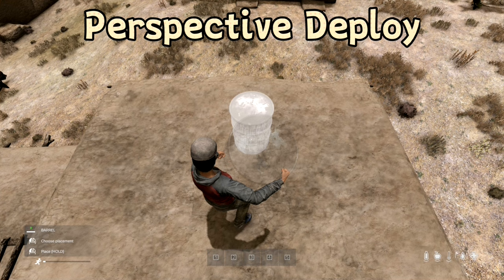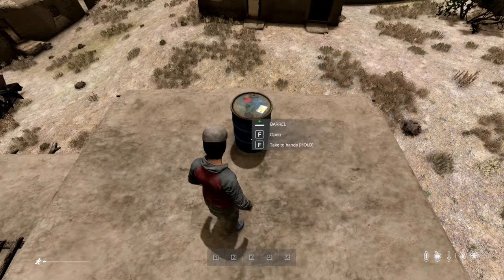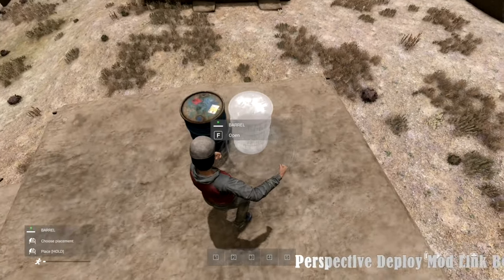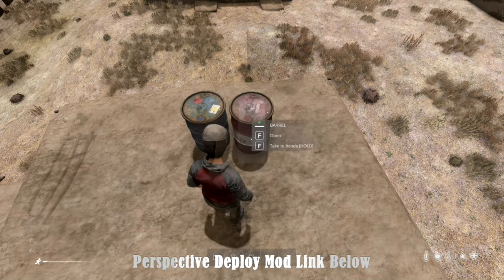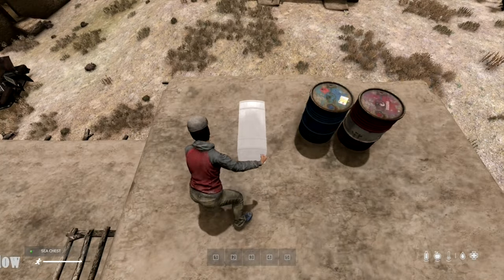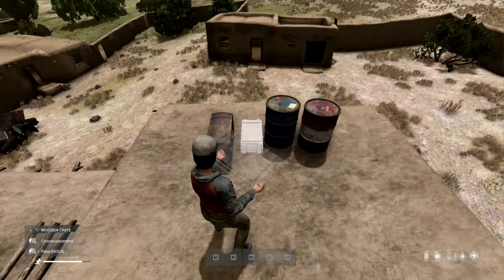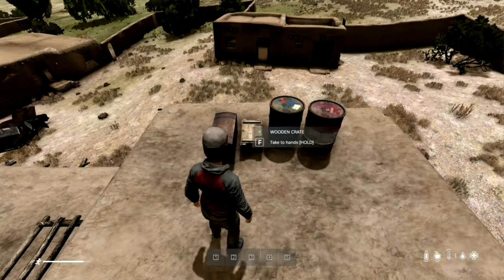The Perspective Deploy mod allows players to make items semi-transparent when deploying large objects, enhancing both visual appeal and practicality. With this mod, players can see through the object they are about to place, providing a clear view of the blocked area. This transparency enables more precise and accurate positioning of items, ensuring they are placed exactly where desired. Say goodbye to blind placements and hello to confident, precise placements.